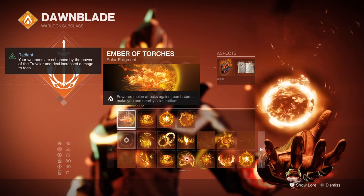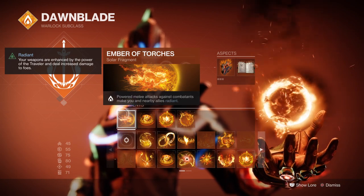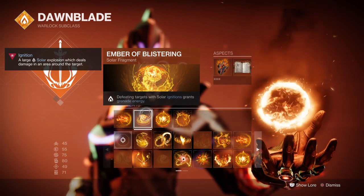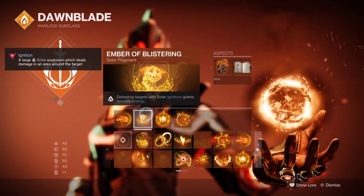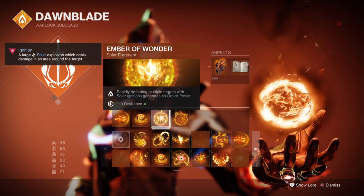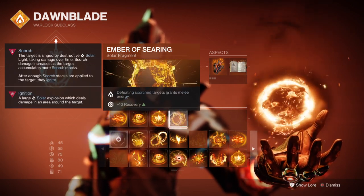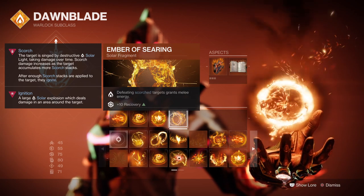For Fragments, you'll want Ember of Torches, where powered melee hits on combatants make you and your allies radiant; Ember of Blistering, where defeating combatants with solar ignition grants grenade energy; Ember of Wonder, where rapidly defeating targets with solar ignition generates orbs of power; and Ember of Searing, where scorched targets grant melee energy back.